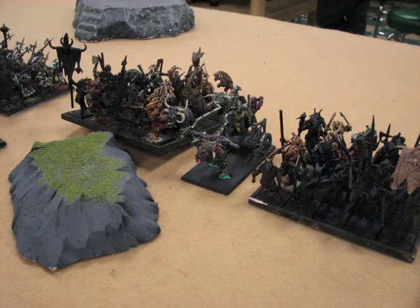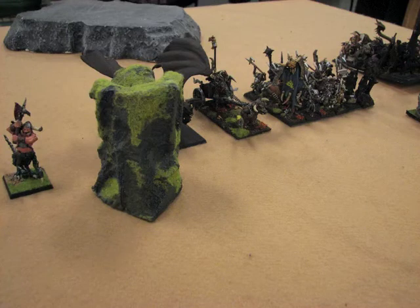Facing him, I was very glad to see that he didn't have Chameleon Skinks. So I've got my 25 Gors and a Tusk Gor Chariot, then my 30 Gors with my Beast Lord and my Battle Standard Bearer. I also have a couple of my level 1 mages hiding in that unit. At the very top I've got my best Gor unit, which has my level 4 with the Lore of Shadow. There's also a Tusk Gor Chariot, a Jabberscythe, and a Razorgor.